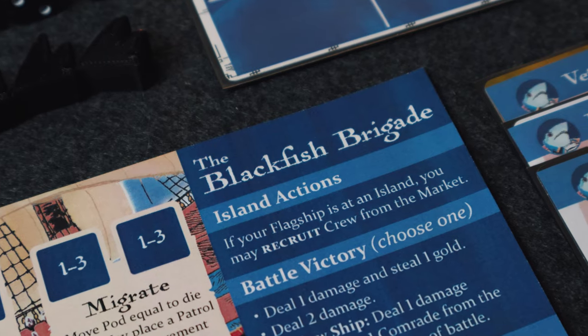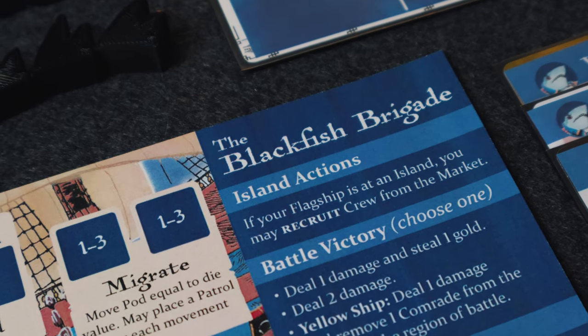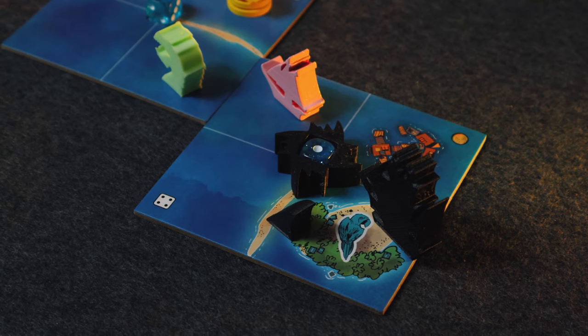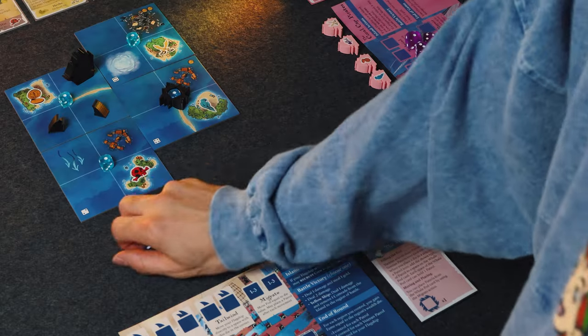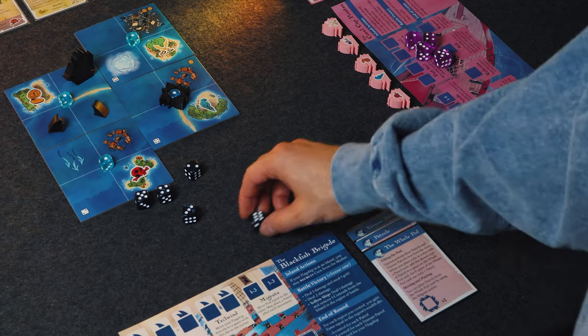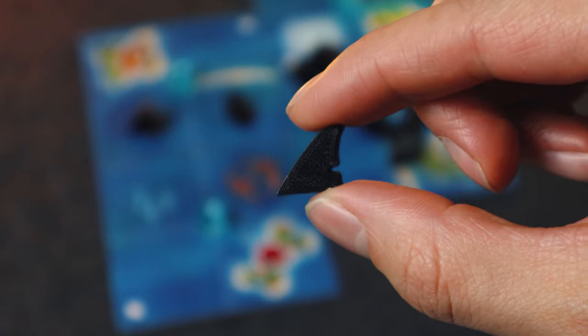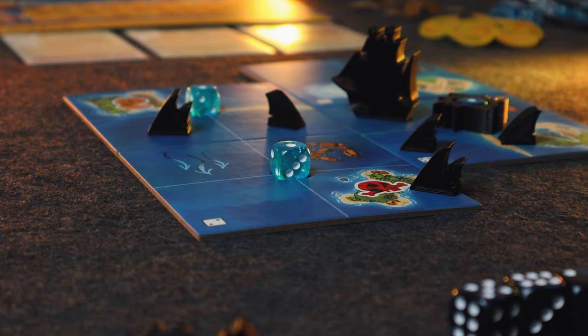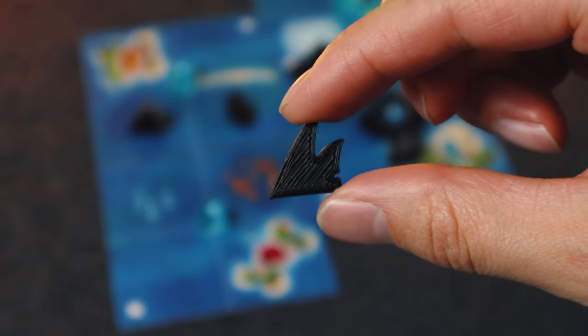First up, we have the Orca faction, which is going to be called the Blackfish Brigade. The Blackfish Brigade is the new militant faction able to be swapped with the Bluefin Squadron. There are a few things that don't change between the two: they score from the wealth in the regions they control at the end of the round, they also have a fifth die, and they also have patrols. The Blackfish have patrols that work pretty much identically to their shark predecessors, and they also have veteran patrols which act as a blend between patrol and Bluefin strongholds — powerhouses with a control value of two.